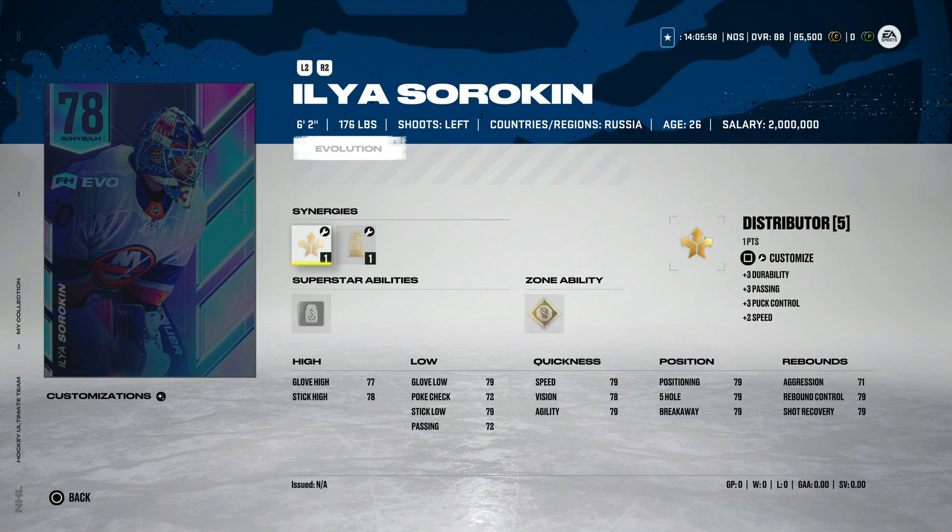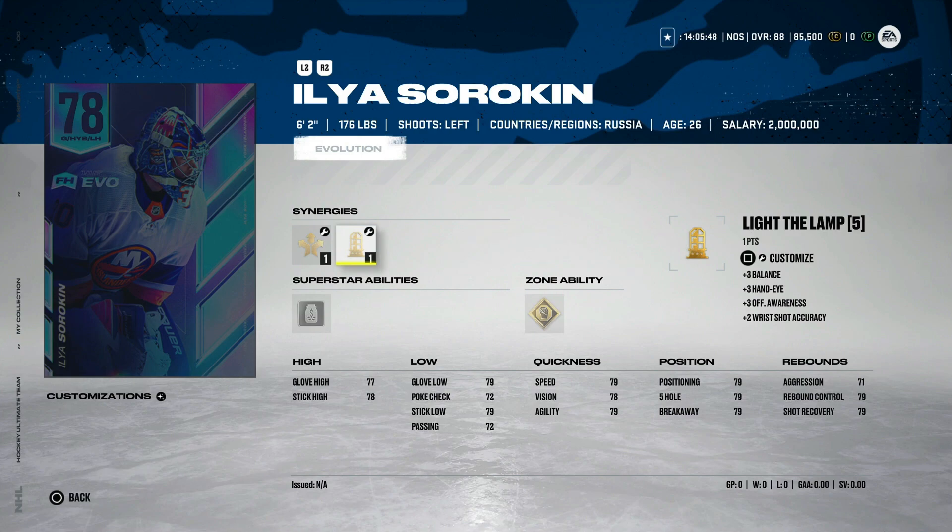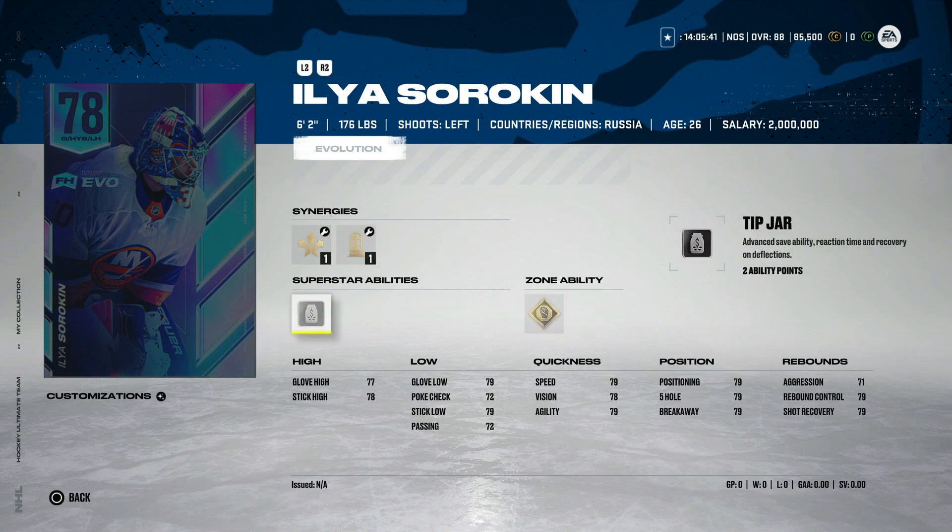Next, we've got the 78 overall Ilya Sorokin. The card art for this event is incredible. He's got Distributor as well as Wingman as a first choice, and then Light the Lamp and Thief — a great synergy combo to help you out. I've mentioned throughout all of my videos that superstar and zone abilities for goaltenders are not worth it in my opinion, but Tip Jar is very good for two ability points, and No Timer is probably the best zone ability you can have on a goaltender at four points.